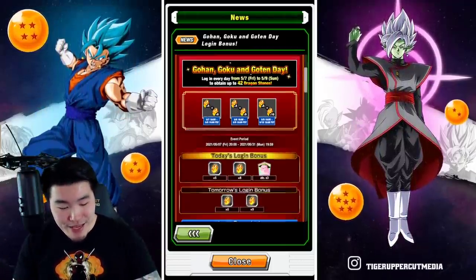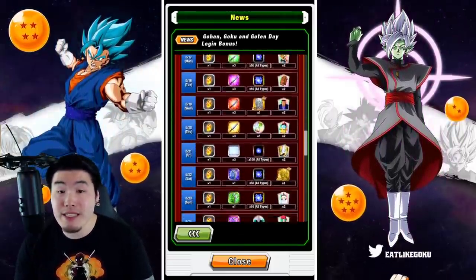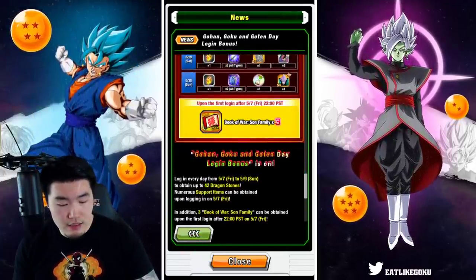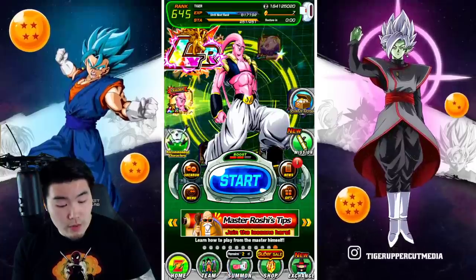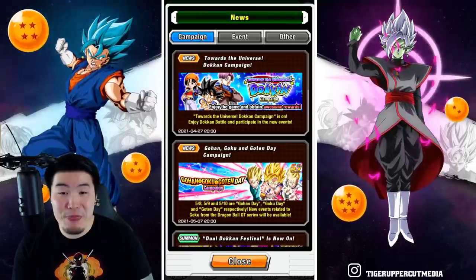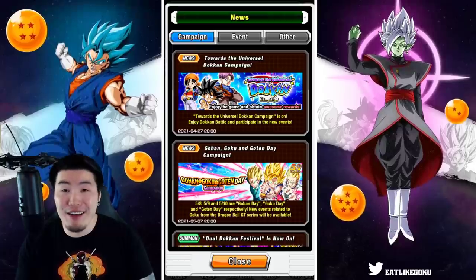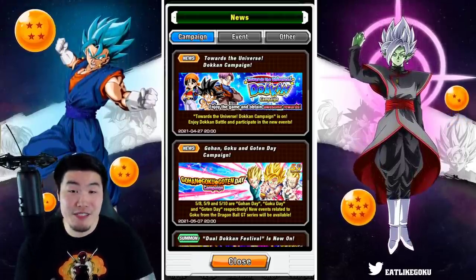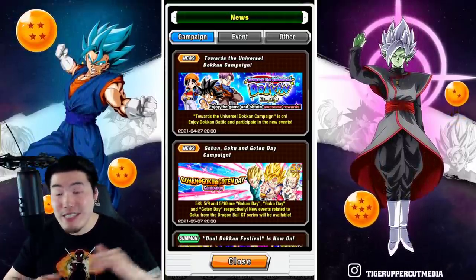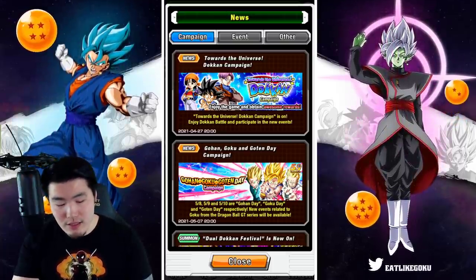We are getting one stone per day after that, so pretty standard from there on out. I didn't realize we were getting three of the Book of Wars, so you can actually get all three of the EZA Goku's Family Kamehameha characters if you wanted. I thought it was just going to be one. If you guys are missing all three, you can get all three. They're all solid, but I would definitely say the Gohan is the most useful out of the three.